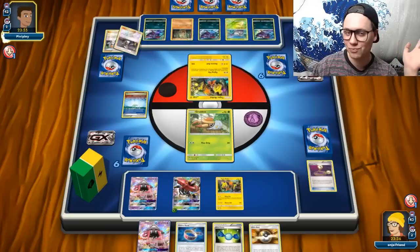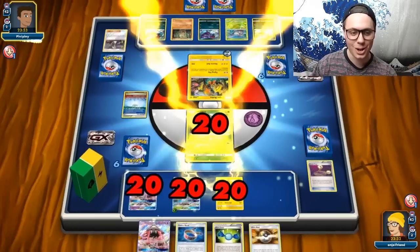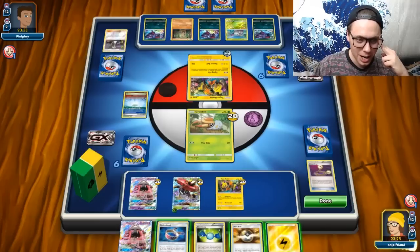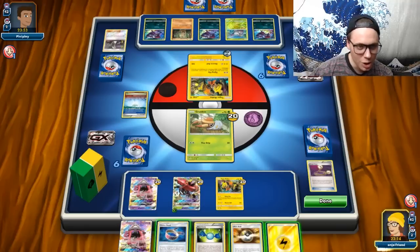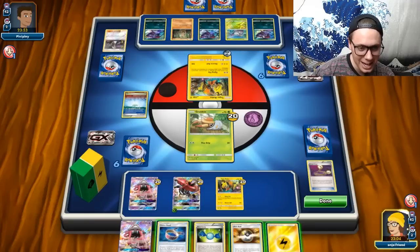They just got the knockout on my Grubbin — oh wait, they don't have the knockout on my Grubbin. They are just going to start Flying Flip away. That is very frustrating. We do have a turn two Vika Vault here, but at what cost? I can't get this thing out of the active position. I'm locked up because I cannot put the Tapu Lele on the bench. We were just hoping that my opponent did not have that play this turn.